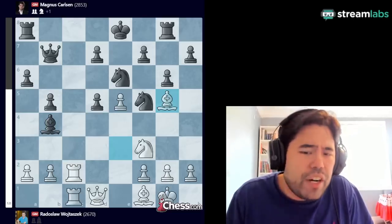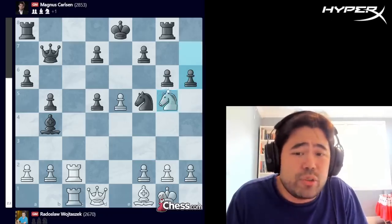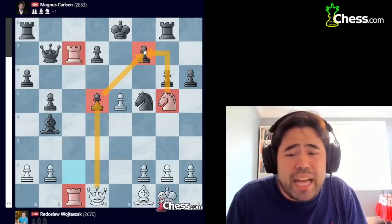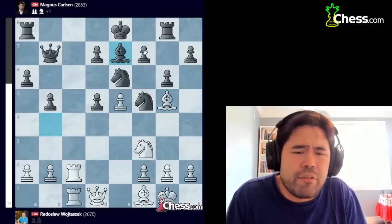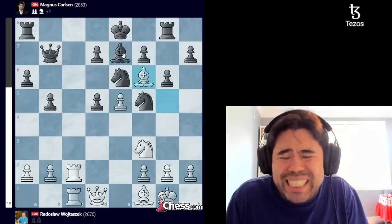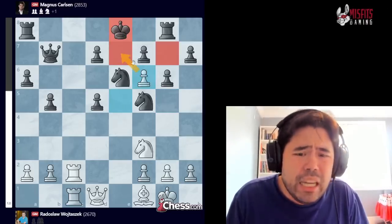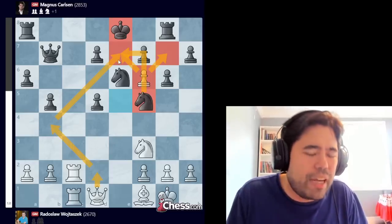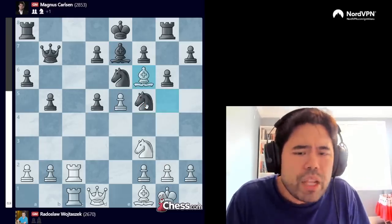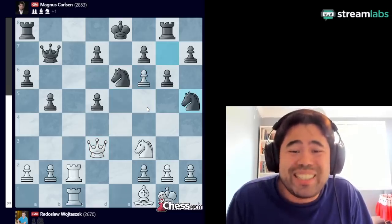Wojtaszczak goes bishop g5, very happy to trade off the knight for the bishop. Without the knight on e6, black has a lot of problems. After bishop g5, Magnus plays bishop to e7, again following the theme of exchanging dark-square bishops. Wojtaszczak plays bishop f6 — happy to trade the bishops now, since the pawn on f6 restricts black's king with lots of weaknesses. You can even get queen to e7 for a checkmate threat, and you can kick the knight from f5 with g4.